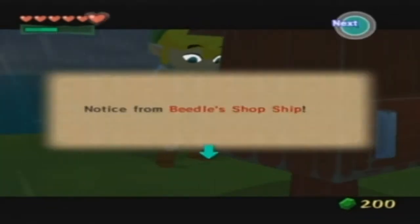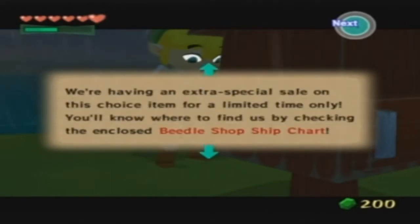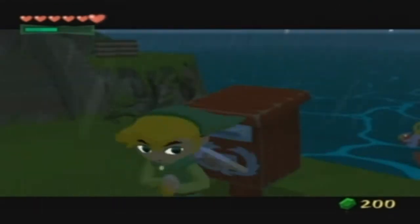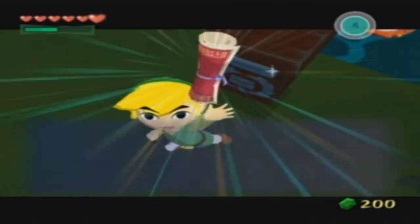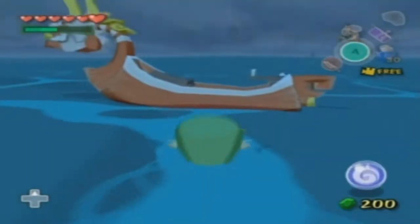Just because that's what we should do. I'm actually going to be coming back to this island later for something, but this is basically just Beetle telling us that he has bombs now, and so we should go to his shop if we need bombs. He also gives us the Beetle chart, which is basically a sea chart that shows us where he'll be, where we can find him.